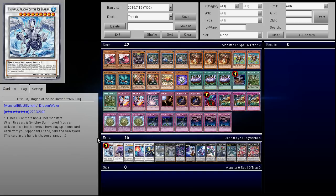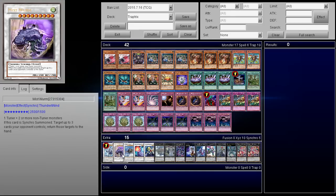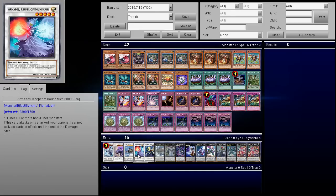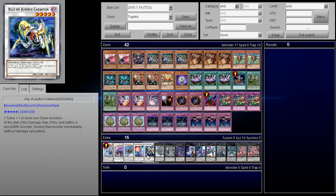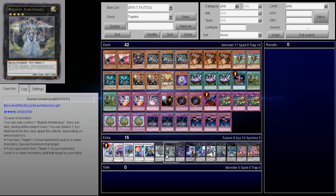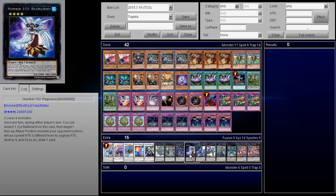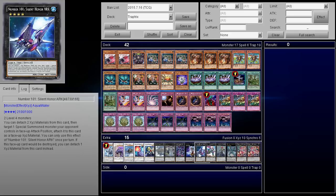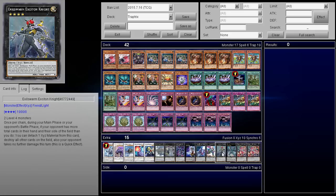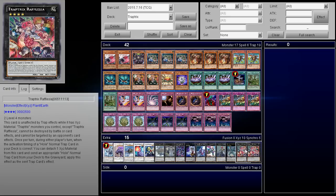Now we're going to go ahead and do the extra deck. So we have Trishla — our tuner in the deck is Globbulb. We have Mistwyrm, Cloud Castle, Armani's, Ally of Justice Catastro, Barrage Mortarous Underbrysineer, Poochit, Amaterasu, Dank Rebellion X Dragon, Number 103, 101, Castell, Excited Knight, Deku's — told I'm wrong — and Trap Tricks Ravalsia.